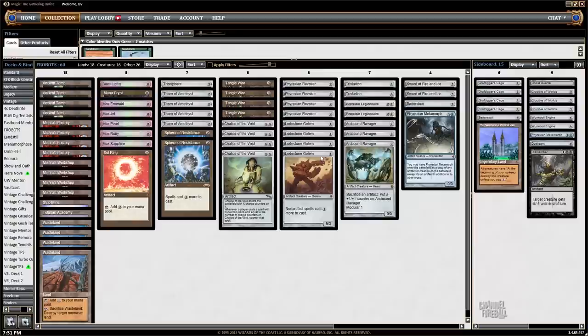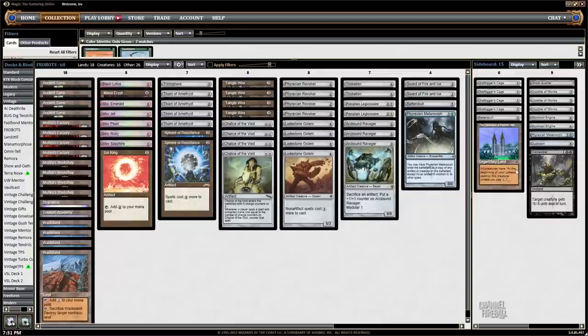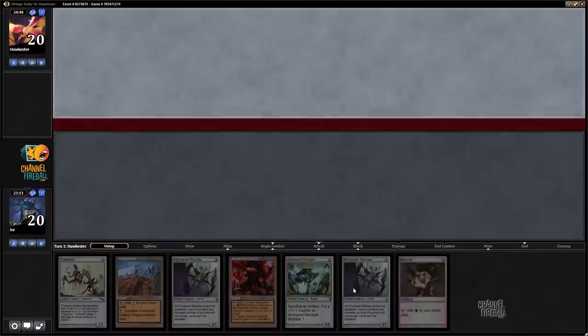Part of the reason for the other threats is that Trike-Ravager is a nice little combo. You can use it to kill Young Pyromancer or Delvers. Sword of Fire and Ice lets you bash past things and kill cards like Delver or Pyromancer. Metamorph and Batterskull are more for the mirror. The sideboard has four Grafdigger's Cages against Oath and Dredge, Tabernacle against decks that make lots of creatures, and then a bunch of cards for the mirror like Wurmcoils, Crucibles, Ghost Quarters - partially because this deck is so pre-boarded against the blue decks. Let's see how this deck does.